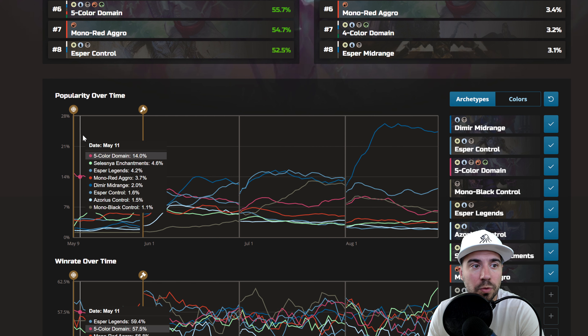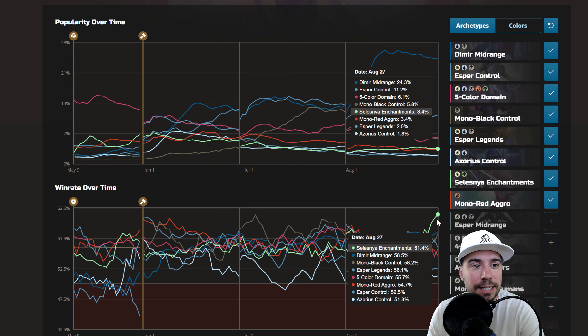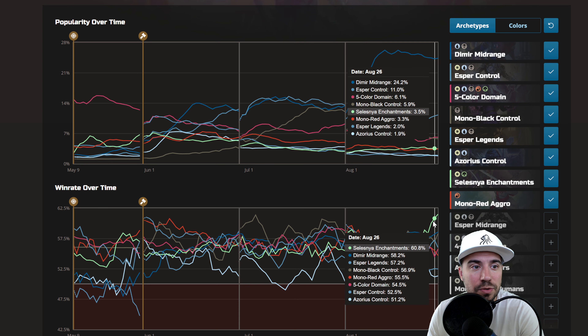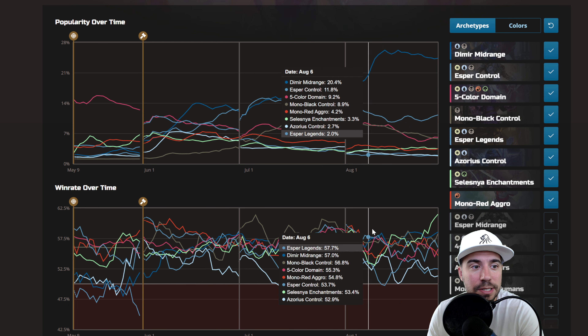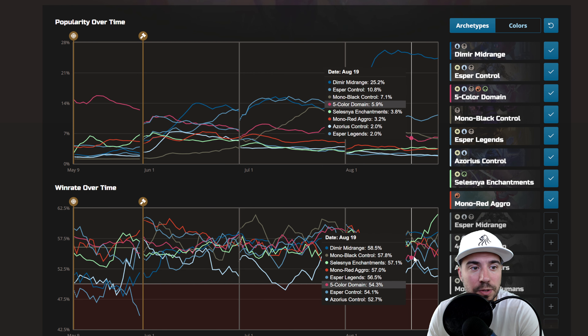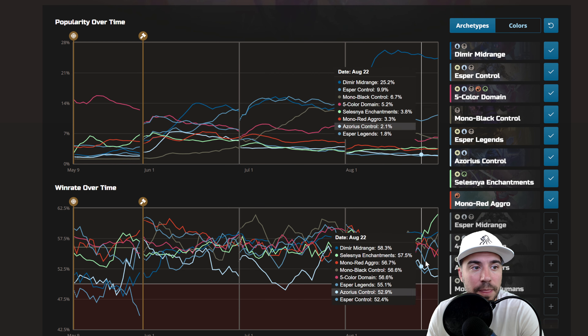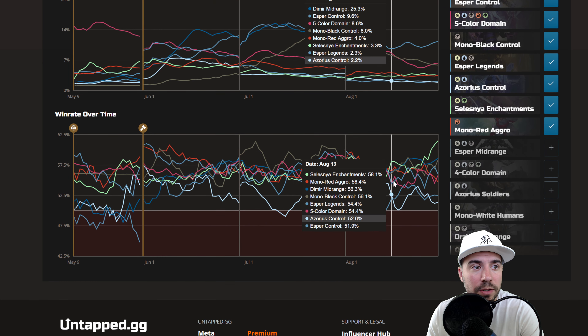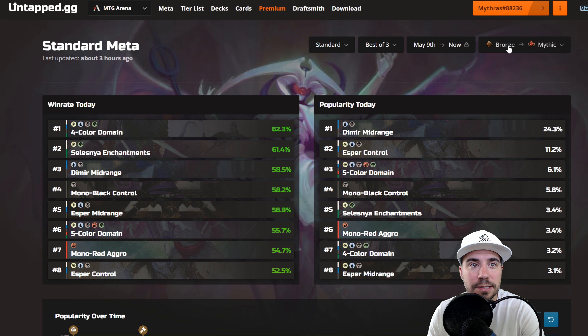We do see Esper Control kind of popping back up. Look at this win rate over time — Celestine Enchantments is really taking off. Some pretty crazy ups and downs, similar to what we're seeing with Esper Control. Pretty interesting nonetheless. And then there's Dimir Midrange holding steady, doing pretty good. But we think we found that thread-the-needle with Celestine Enchantments.